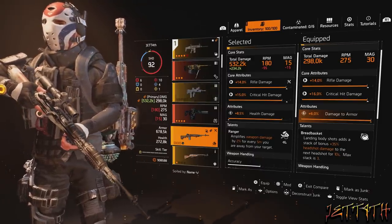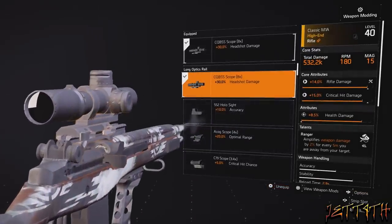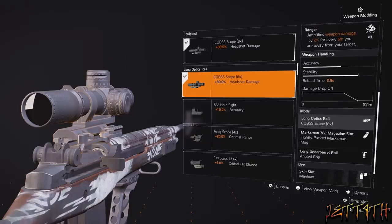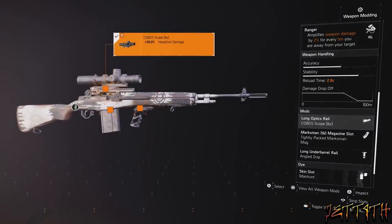We do have to talk about the scope for a minute, because we have to use the CQBSS 8x scope because of the Focused talent we are using on our chest piece. This gives you +30% headshot damage. You get this scope from the DC-62 Lab Quarantine side mission in the main game, so you can just go pick it up — it isn't a random drop.